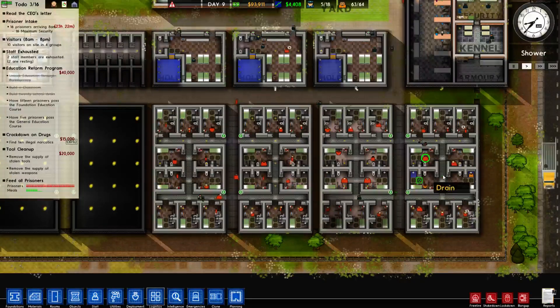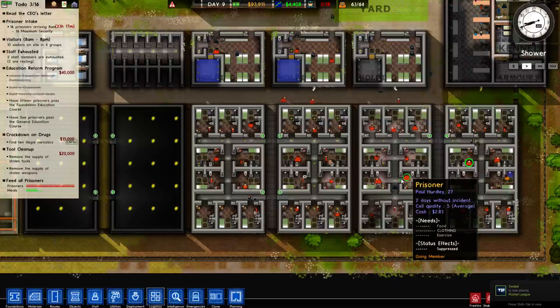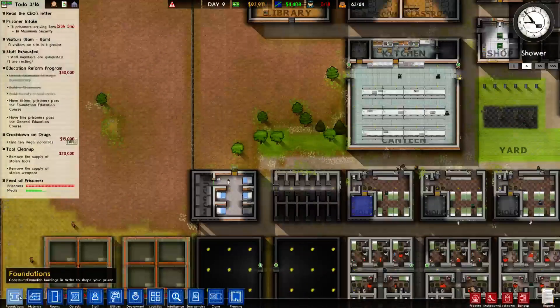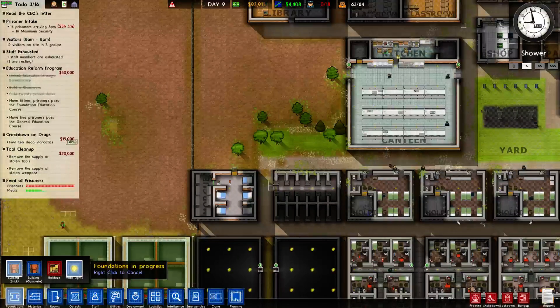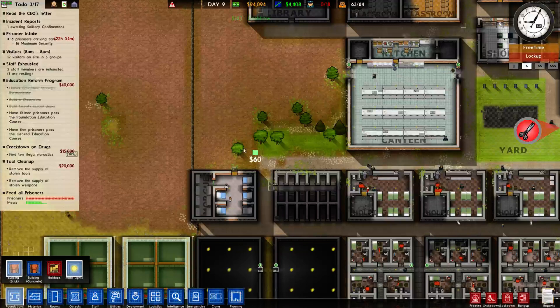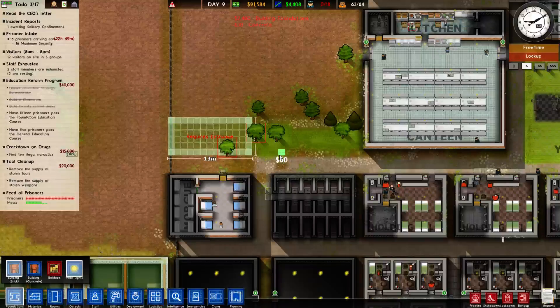These cells will all eventually be worth grade six — I haven't bothered to install the windows in them yet, so they haven't quite reached grade six. Alright, I think my workers are pretty much caught up. I was going to do the laundry — let's do that right now. I'll do a brick building. There's no size requirement, so we'll do about that big — that's more than enough, you don't need a big building for laundry.